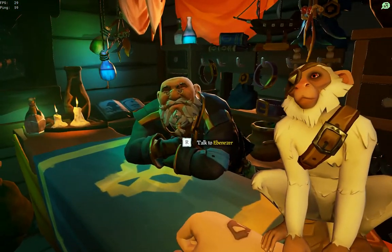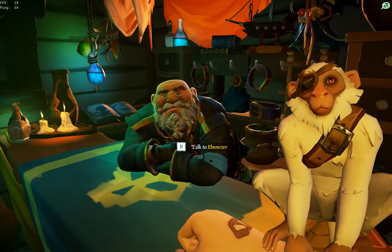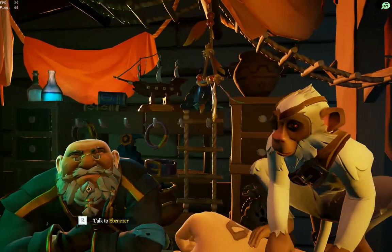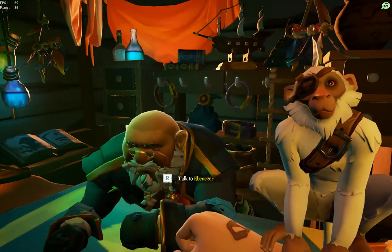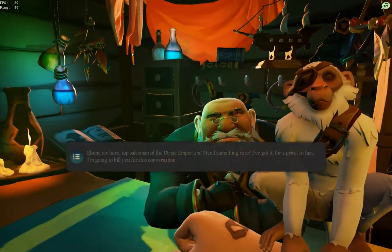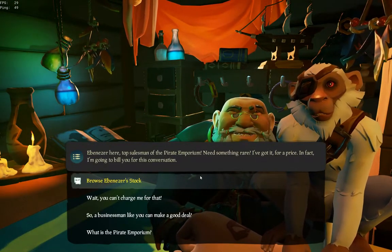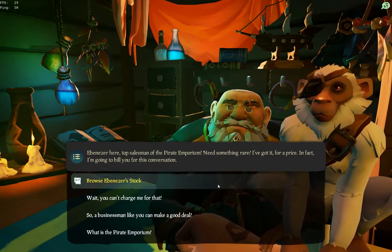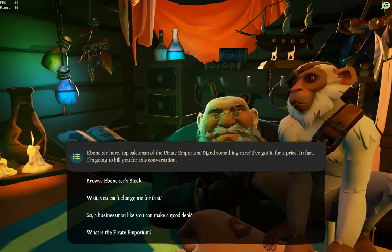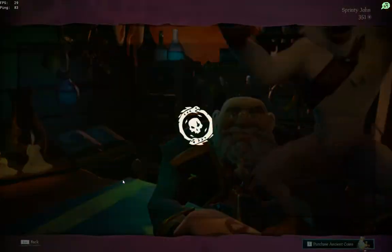Here's the guy in this particular store — he's called Ebenezer. They all begin with E because it's an Emporium — it's a Pirate Emporium. All these names begin with E. So Emporium suggests that it could well be other things sold here as well.